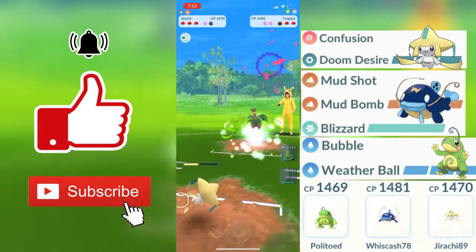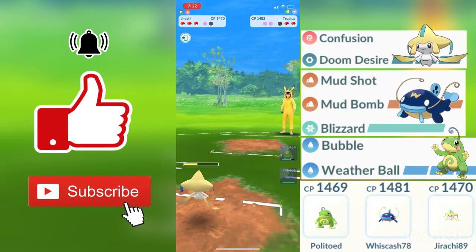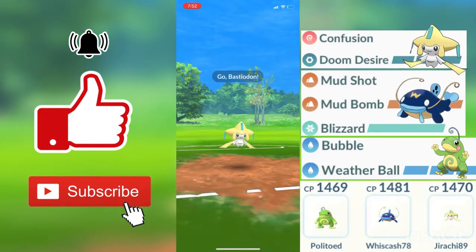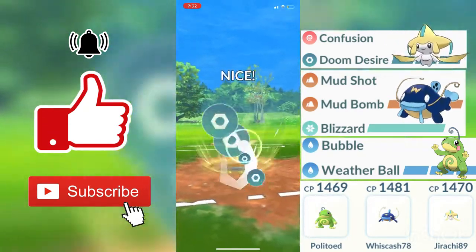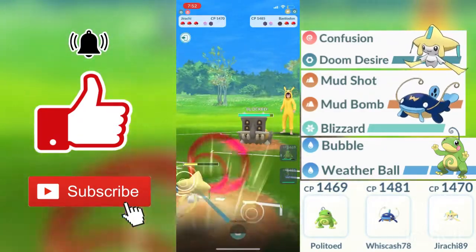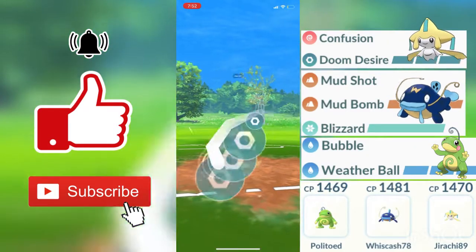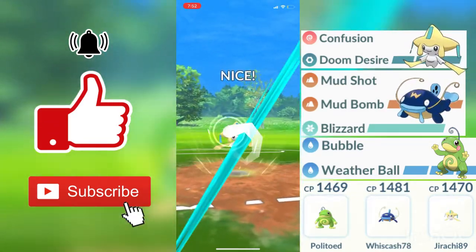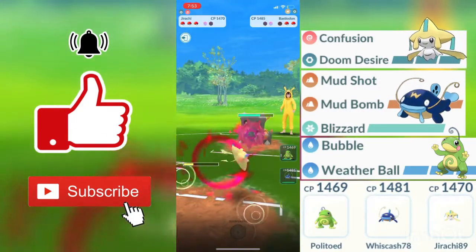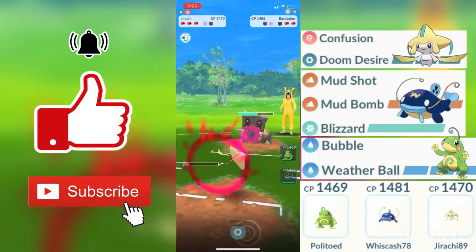Tropius goes down. I expect him to make that swap out into a Bastiodon. My Doom Desire is charged up again, and my opponent doesn't swap out into Bastiodon, so after my Doom Desire goes through — or if my Jirachi faints — that is a very good time for my Whiscash to actually come out. Another Doom Desire is charged up. We do get a shield there, and we have to get to that excellent because he may not throw in double shields. He probably realizes I have my Politoed in the back, so we don't get a second shield for my second Doom Desire.